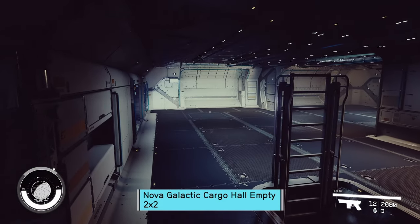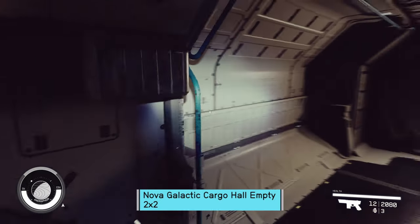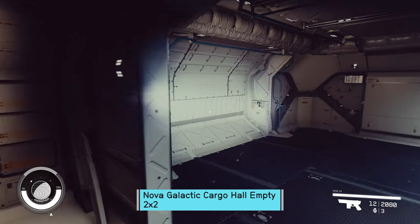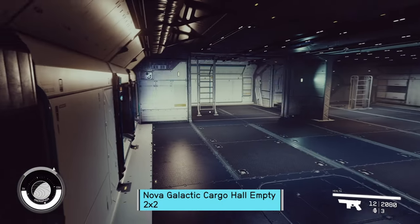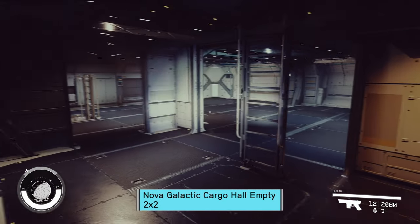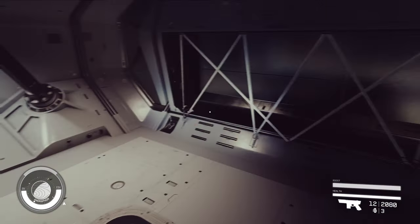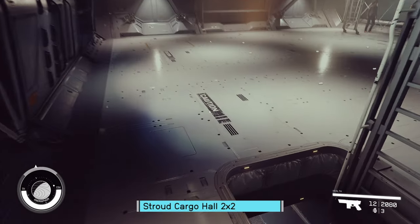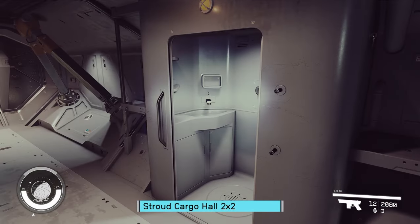We are now in Nova cargo. Really wish the lighting was working properly — I'd love to be showing these to you without a flashlight. It'd look much nicer, but it is what we have access to right now. Let's come up here to some Stroud Cargo Hold. Bright white. I like how those are scratched up, like they would be in a cargo hold. Got a bathroom in here as well.